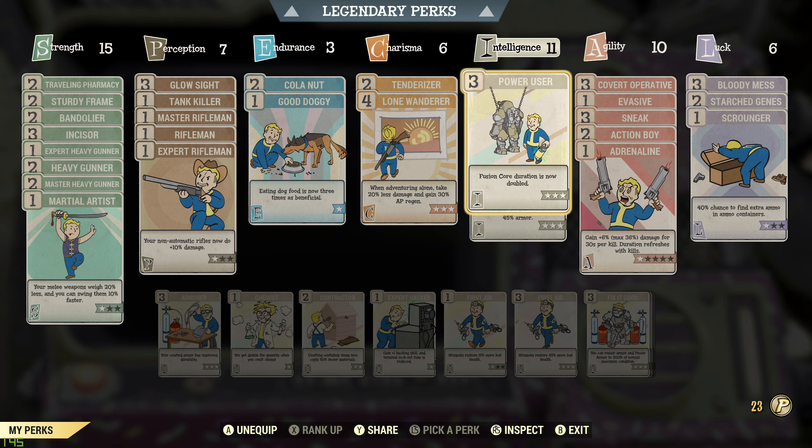Intelligence — because I use power armor and a Laser Gatling as my main weapon, the fusion core perk is very useful. Not only does it mean you get a lot more use out of your fusion cores, but instead of 500 rounds from one fusion core you get 1,000. So you're reloading a lot less, which matters with heavy weapons — if a load of enemies are coming toward you and you have to reload, it's slow and you take hits. That perk is really, really good if you're using a gatling laser.